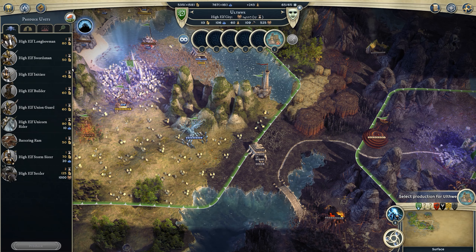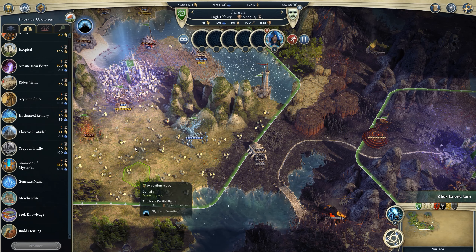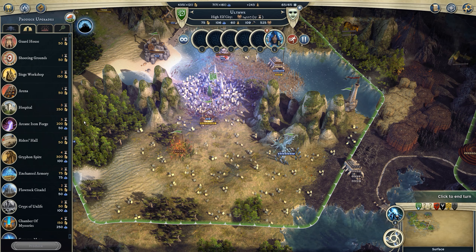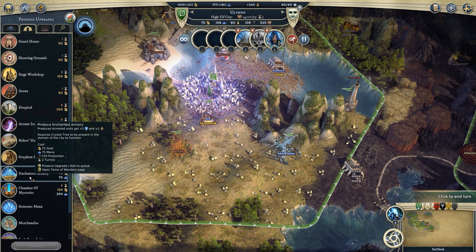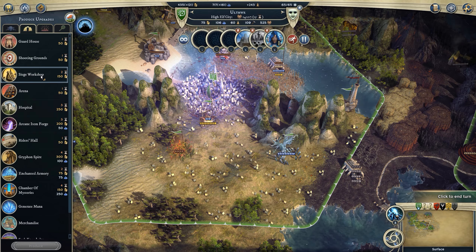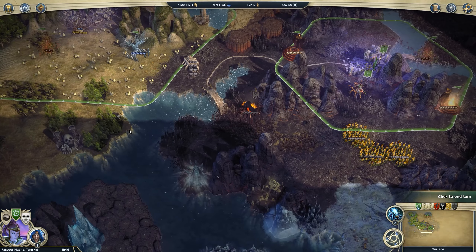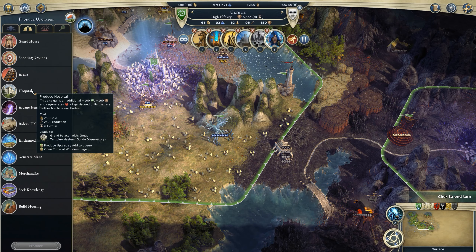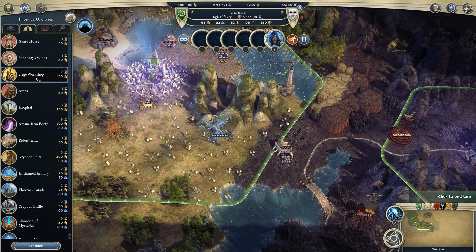We're gonna stop researching so much and get... which of my cities has the highest production rate? It is All the Way - 109 hammers is pretty damn good. So we're gonna get that and then get some defensive stuff up. Enchanted armory is so nice but we don't have many armored units as elves. I want to get the chamber of mysteries so we can get those hailstorm maidens - so siege workshop then chamber of mysteries and griffin spire. Lots of building to do. We kind of want a hospital here too - let's get the siege workshop up then the hospital.